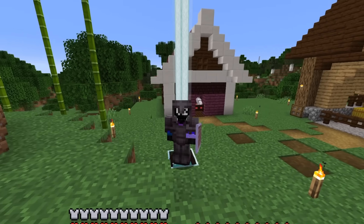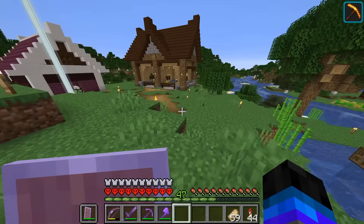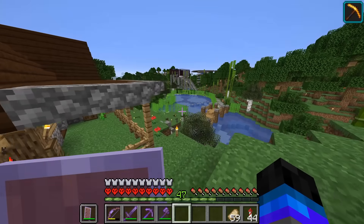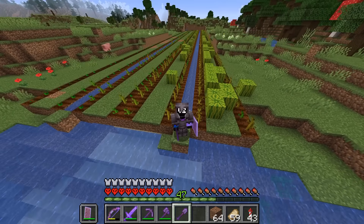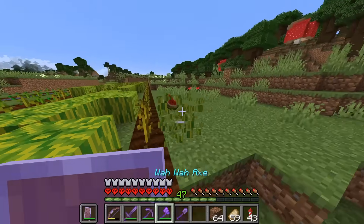G'day guys, my name is WODZ and welcome back to episode 13 of Hardcore Minecraft. In today's episode we are going to take on an ocean monument and I'm going to show you how I can easily decimate an entire ocean monument with just a couple stacks of wood. Before we do that though, of course we need to add another 200 melons to our melon farm.